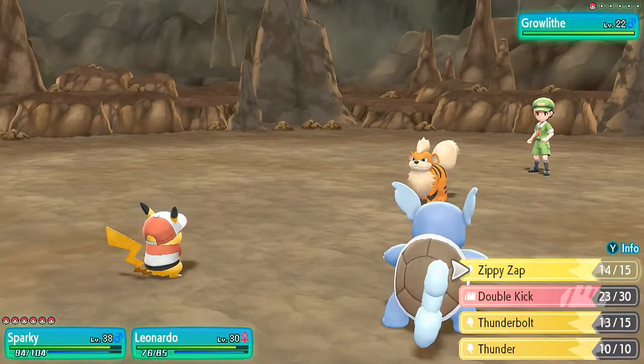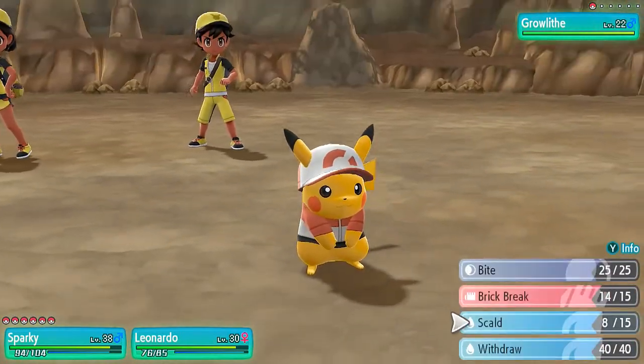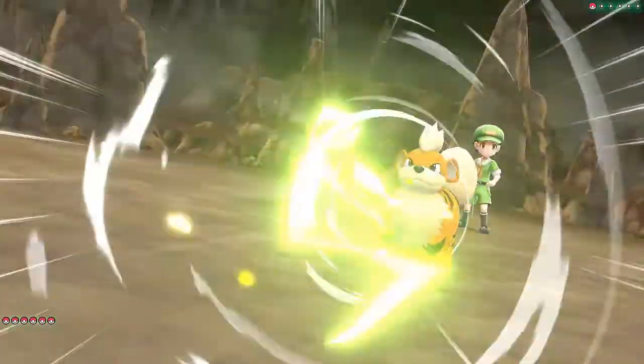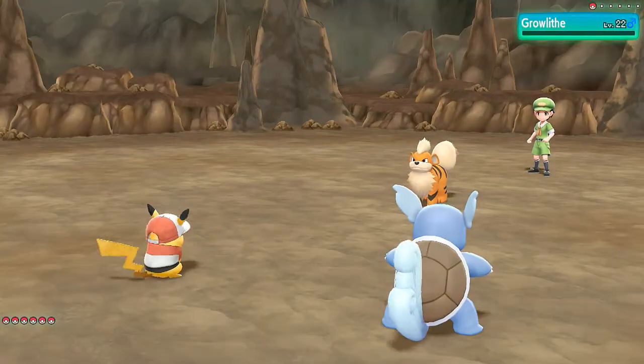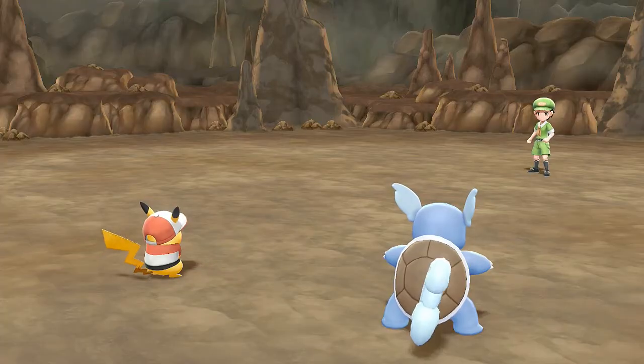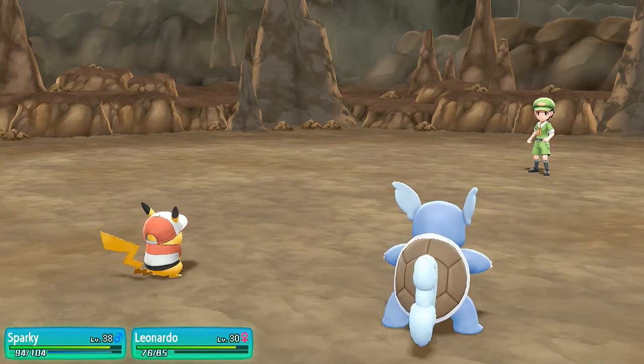Let's go right ahead and use a Zippy Zap and a Skull Attack. Zippity zapped away! I probably overkilled this guy just a little bit. Leonardo grows to level 31, which is great — this is awesome.